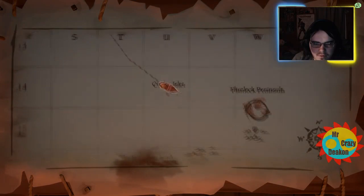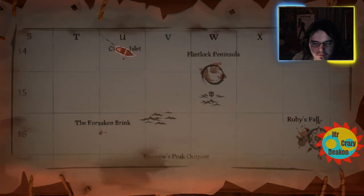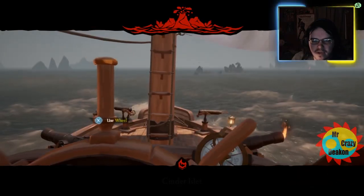Otherwise these videos would have been up earlier, but that's all three. This is the third artifact, which makes all three. Morro's Outpost is south of us, so we'll head there to sell the relics and see what we get.